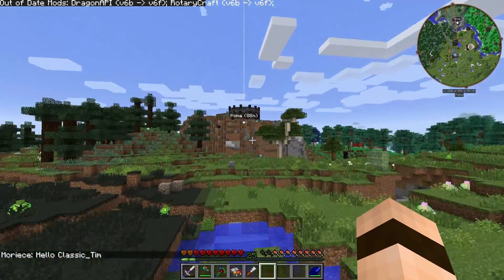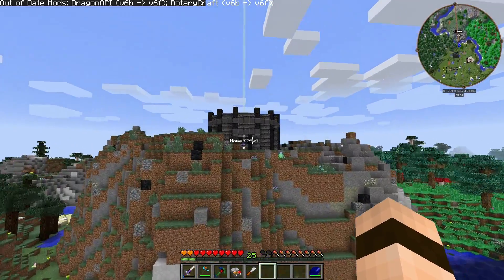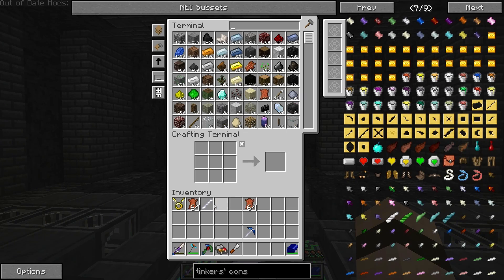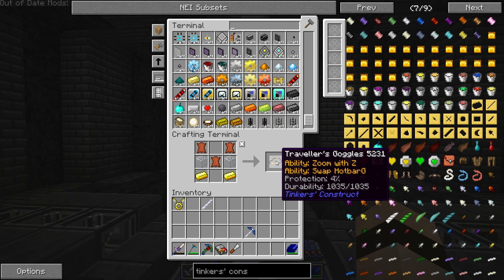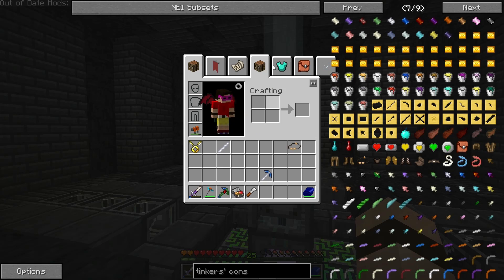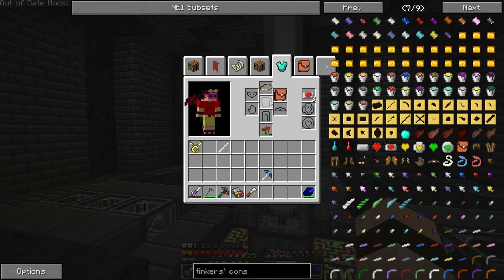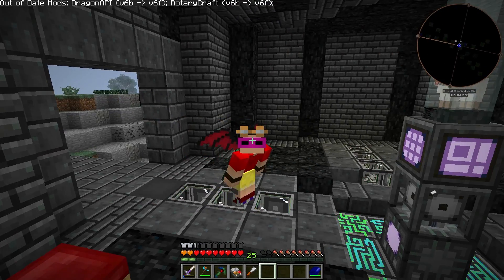Now we've got the leather. Let's run back and make these tools. So let's make the armor. We've got the Traveler's Goggles — easy enough. Ability to zoom and swap a hotbar, so let's put that on. It's kind of funny that I'm wearing two sets of glasses, but whatever.